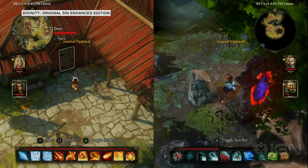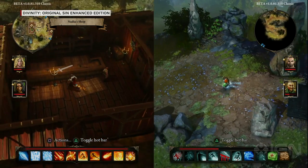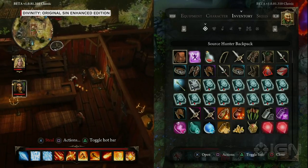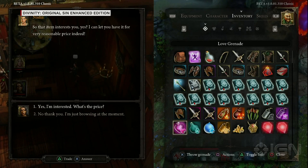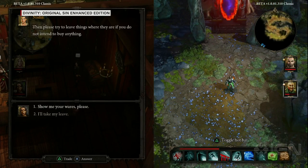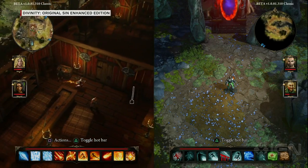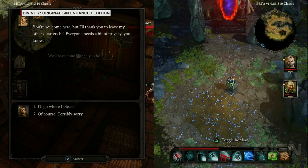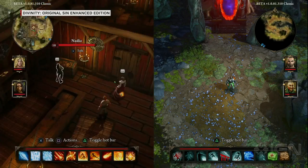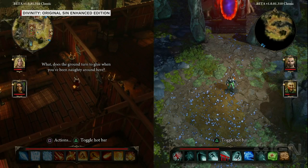Pretty much every item you see in the world you can try to pick up. In a shop, if I try to pick something up, the shopkeeper asks if I'm interested — she doesn't call me a thief because she wants to barter. I say I'm just browsing, and this changes her attitude toward me. Then I try to enter her back door and she says I can't, I say I'll go where I please, and she calls the guards.